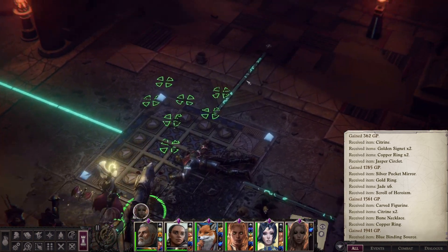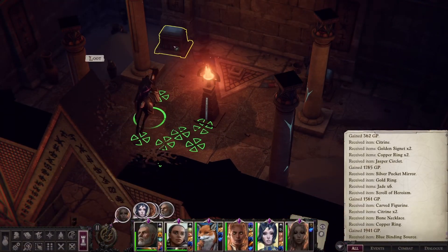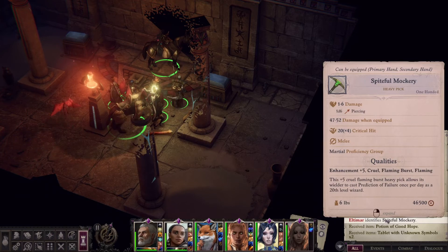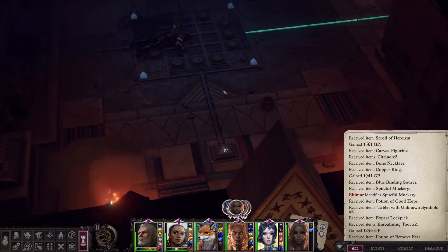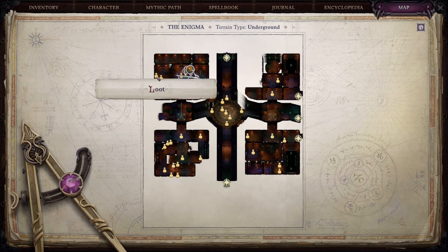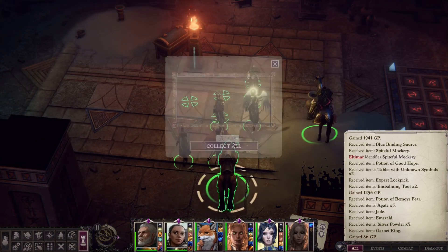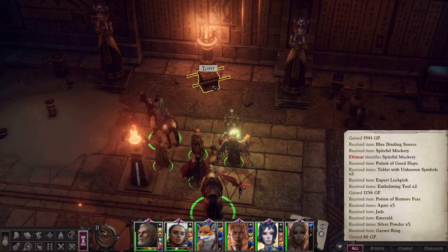I'm going to grab some of these gems back because we already need them — probably all of them, honestly. Let's go into here and grab all the loot there could possibly be. That is Spiteful Mockery — that's a plus five cruel flaming, flaming burst, flaming heavy pick. I've never seen any character use a heavy pick in any game, except maybe Hepzimira — she is literally the only character I've ever seen use a pick in combat. I know they're a very good weapon, or they can be.